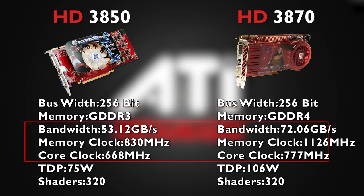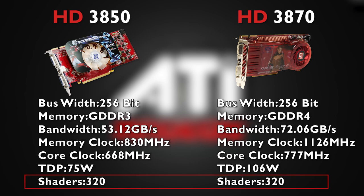Other differences include clock speeds as well as bandwidth, with the number of shading units staying the same across both cards. In many regards, the 3850 was a cut-down version of the 3870, therefore consuming 30 watts less than its bigger brother.